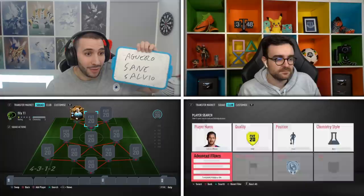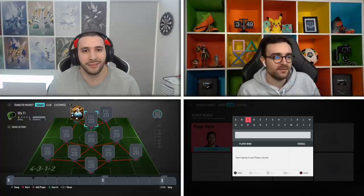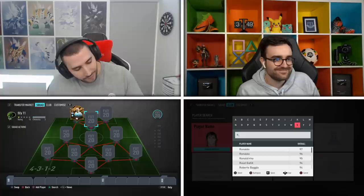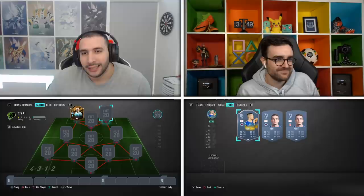Either way, right mid I'm going to go for Messi. Wow! Left striker, I'm going to go for Crespo — version to be decided, we'll see which one's best value. I'll stick the middle one in for now. And left wing, I'm going to go for Ryan Kent.